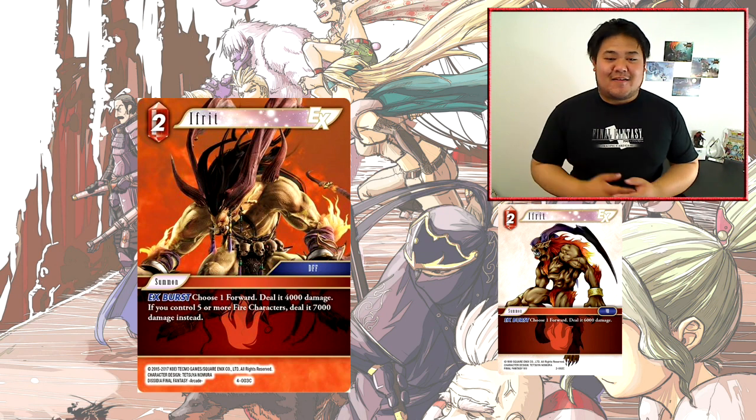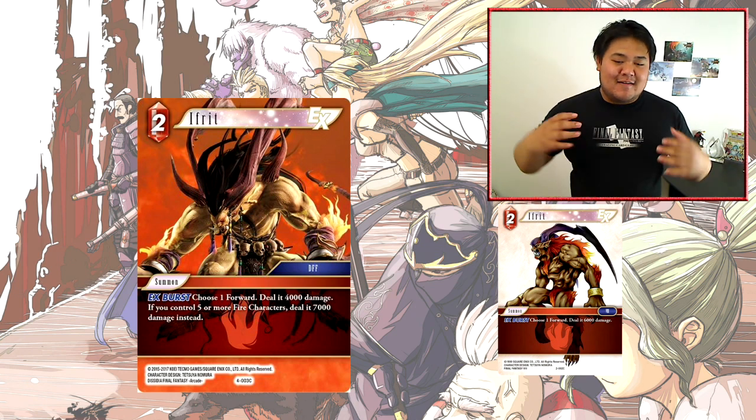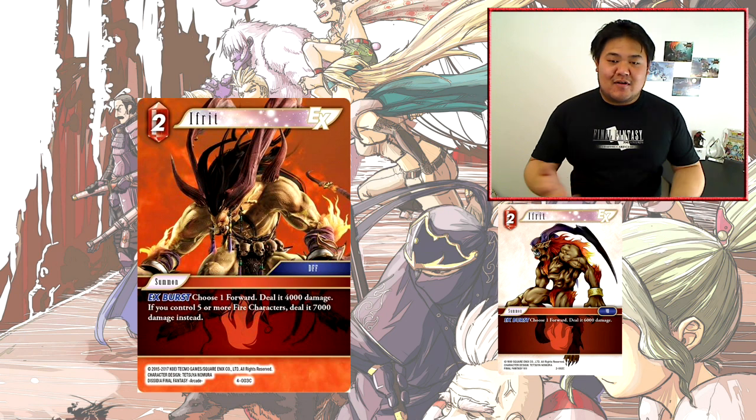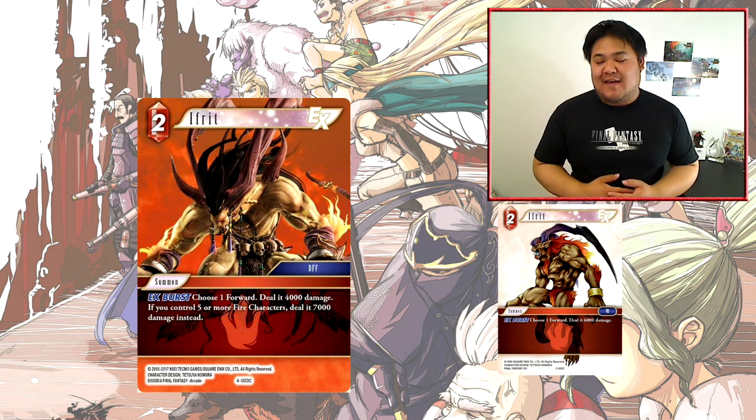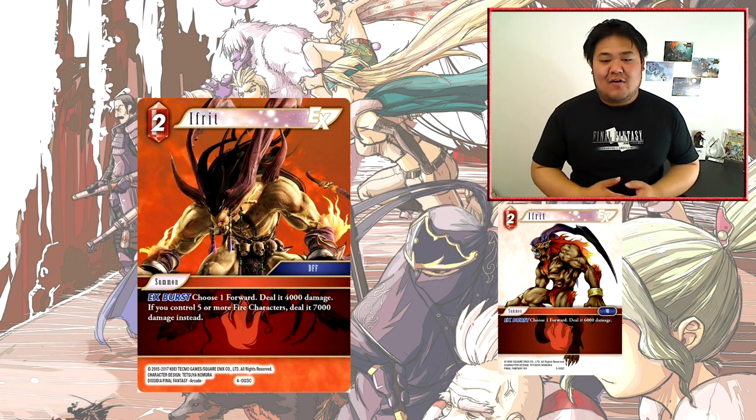Next card is Ifrit. It's a 2-cost Summon with EX Burst — choose one forward, deal 4000 damage; if you control 5 or more Fire characters, deal 7000 damage instead. This card I think is a little bit too conditional and the payoff isn't good enough. At 2-cost, dealing 4000 damage is a very minimal amount.